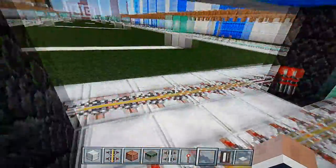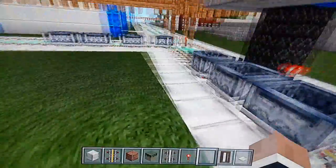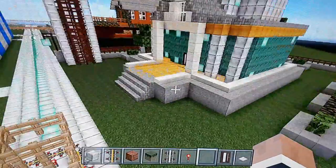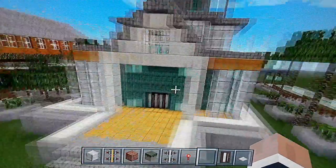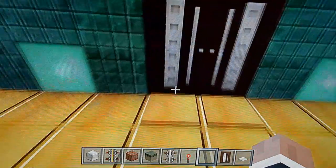Last time we showed you guys just five buildings. What we're gonna show you today is the Capitol — this is what it looks like. We can go inside of it.